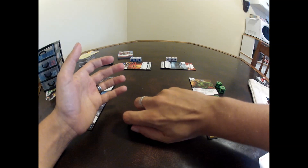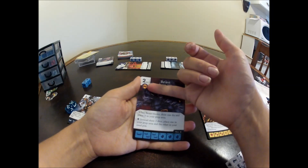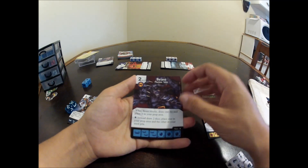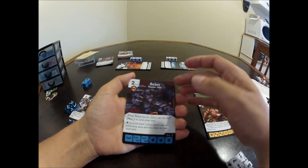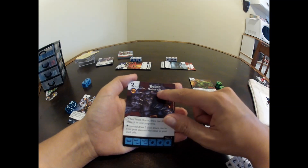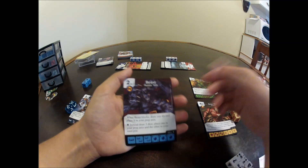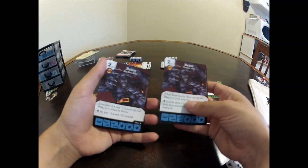Now we'll look at characters. Character cards have a name, a subtitle, possibly an affiliation, what type of energy they use, and their recruitment cost. You can have up to eight characters in your deck and they must be unique — meaning the main title, for example Beast, can only appear once. Even if you have Beast 'Mutate 666,' you can't also include a different Beast like 'Big Boy Blue.' You have to choose which version you want.